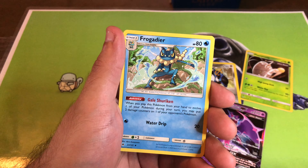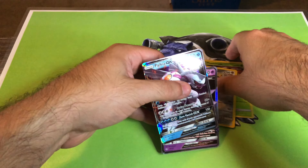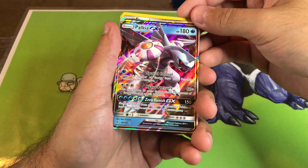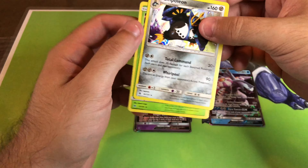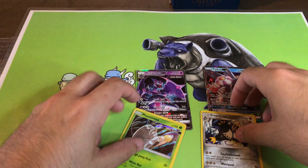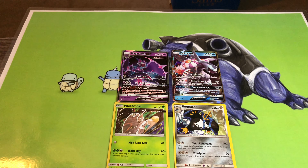There is the code card — start off with gible, flabebe, skiddo, luvdisc, froki, helioptile, noivern, and the rare — oh, Palkia GX! Pretty nice guys, pretty nice! I love it — look at it, look at it! It looks really cool. Happy happy happy happy. Great way to end this series.